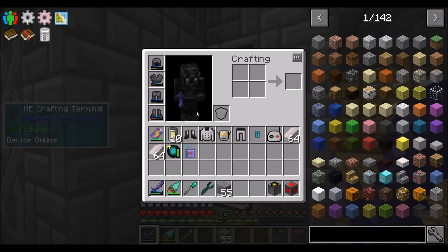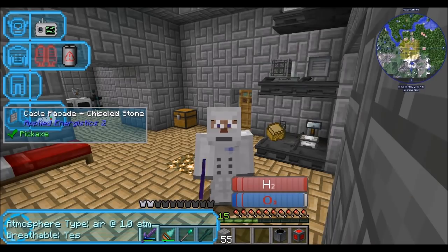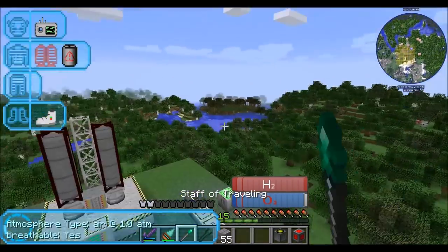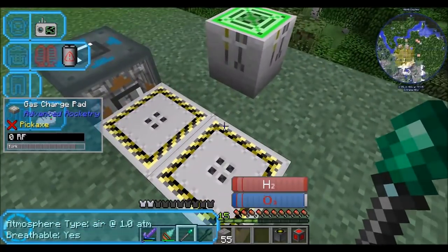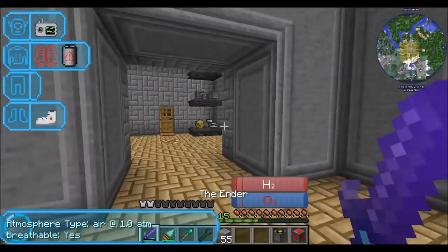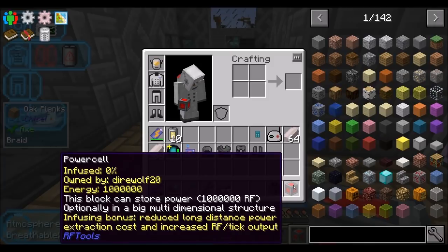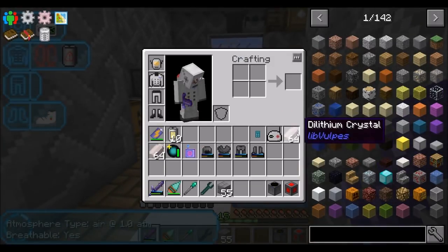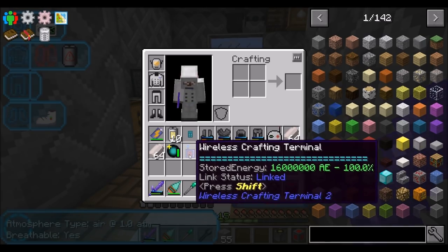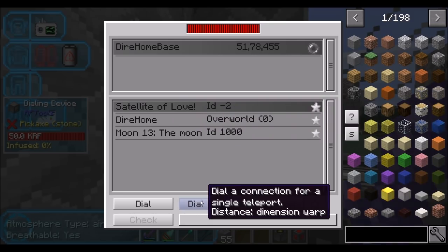Let's prepare for our trip to Mars. I'm going to make sure I'm space-suited up and ready to go. We've got hydrogen and oxygen — we can breathe and all that stuff. This is my oxygen charge pad, just filling up my gas a little bit. We've got a matter receiver, a power cell which is ready and full of power, and dilithium crystals to get to Mars. I think we've got everything we need — wireless crafting terminal. So let's teleport up to our satellite of love.